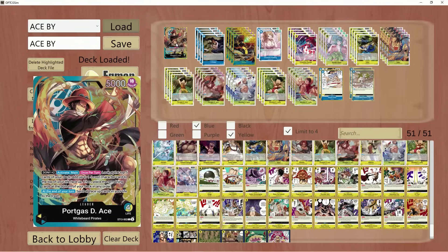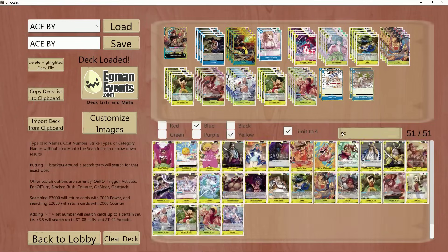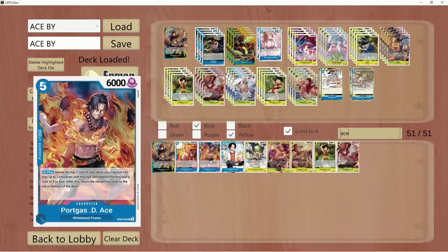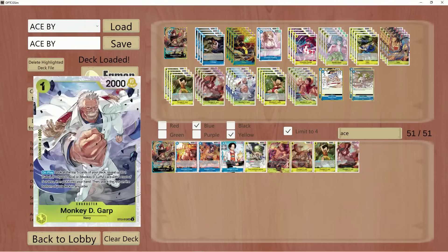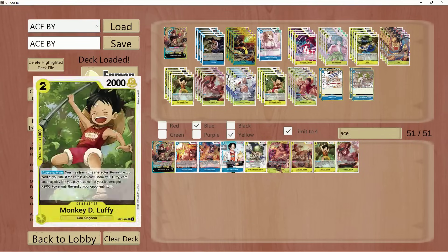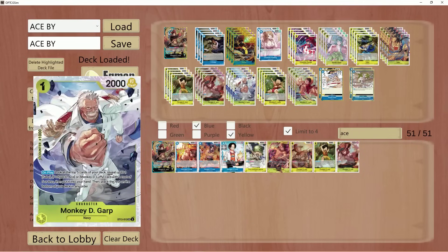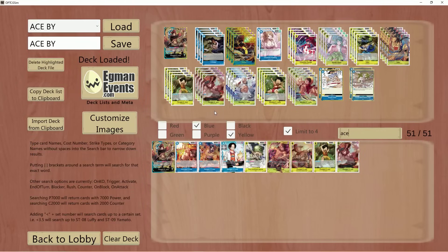But in OP07, the deck does gain a little bit more flexibility considering we gain access to a brand new Ace in the format, such as this Ace here, let alone in OP08 — we also get access to this Ace as well, but mainly this one. I've tried making this deck without the Garp, without the Ace, without the Sabo, the Luffy. I've tried to do it.